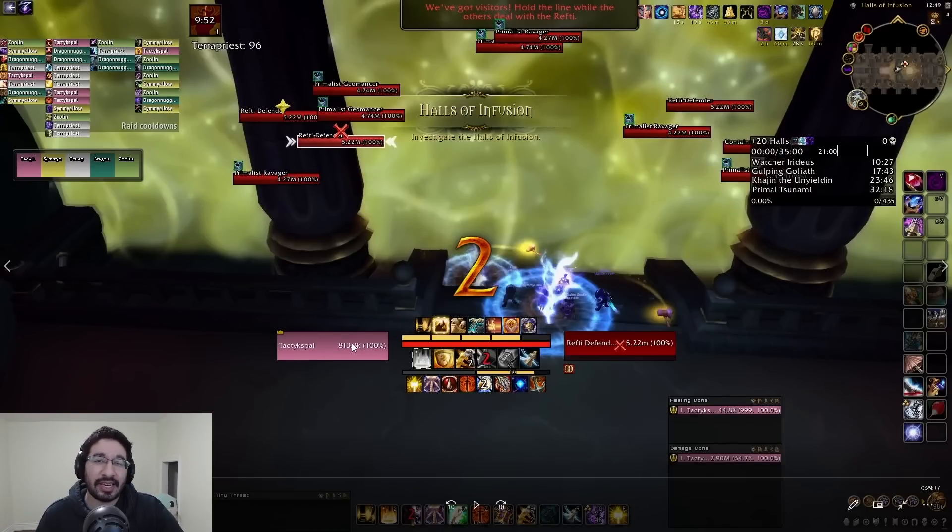Hey everyone, Tactics here with yet another advanced Mythic Plus guide for Season 2 of Dragonflight, this time covering Halls of Infusion. I'll be walking you through a timed plus 20 tyrannical incorporeal key that we did, discussing our routing, how we handled the individual pulls and boss fights, lust timings, and much more. Notably in this key, we also did a lot of testing with Mind Soothes, so I'll be showing that off and how we adjusted our route accordingly, what kind of skips we did.